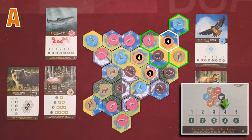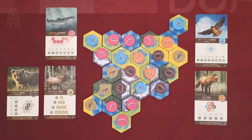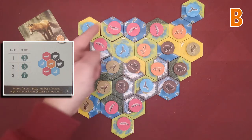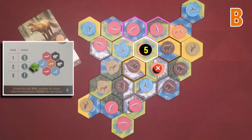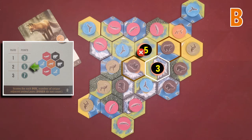This last fox is surrounded by four unique animals and grants another four victory points — 11 points in total. With the fox B card, you score each fox separately for the number of unique pairs of animals in the adjacent hexes, this time excluding foxes. This fox has a pair of bears and a pair of salmons — two pairs — scoring five victory points. The next fox scores for one pair of bears, granting three victory points.